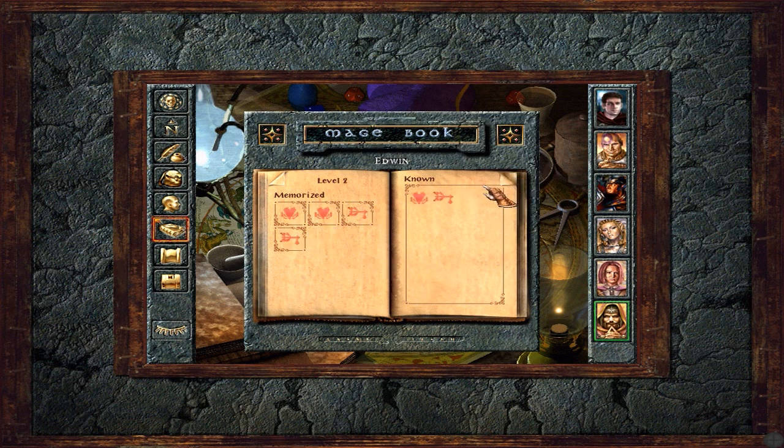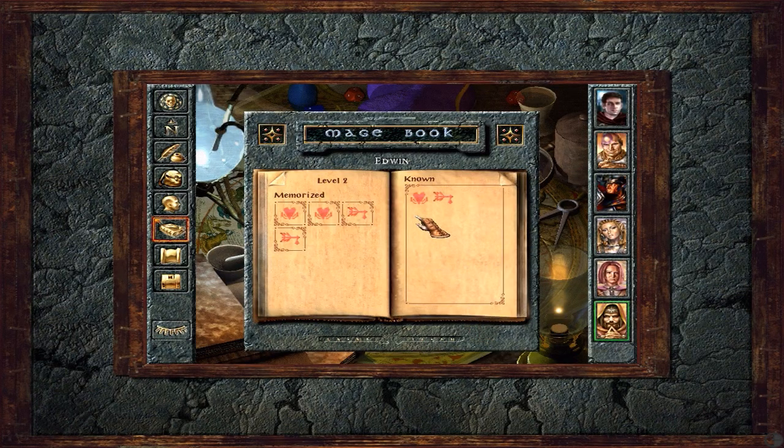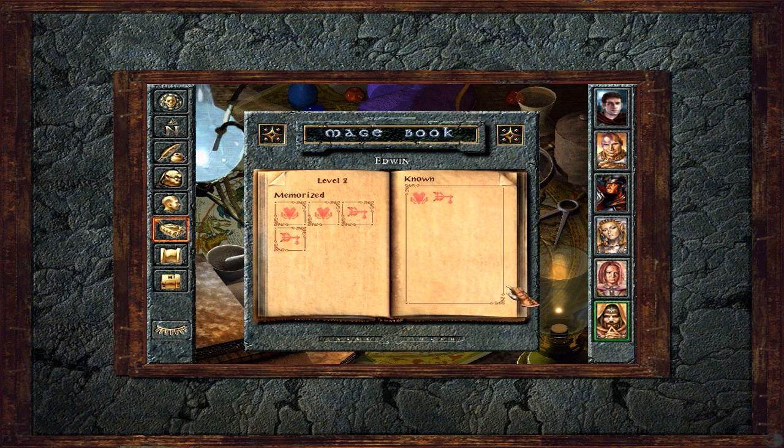He does have access to level two spells — so does Marcus actually, although he doesn't have any yet. Edwin has two spells at the minute, but they're both very very good ones. They are Horror, which can send enemies fleeing and panicking — which is brilliant — and Melf's Acid Arrow, which is a ranged attack that does quite a lot of damage over time. Those are very very useful things to have.